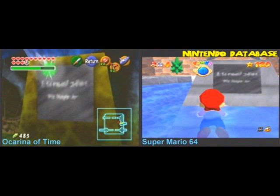If you play these two games, then you probably know about the plaque that says 'eternal star.' It does not say eternal star, because if it said that, then in Ocarina of Time that would mean there's an eternal star — but really that would make no sense.